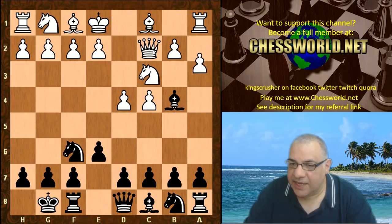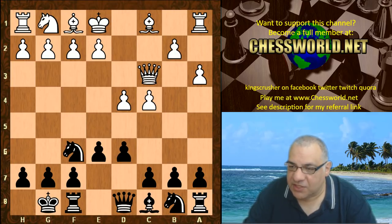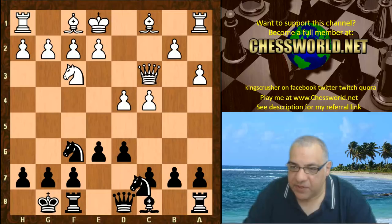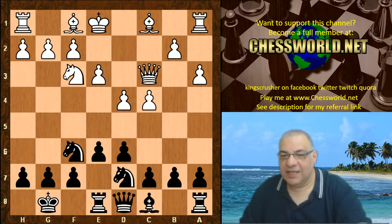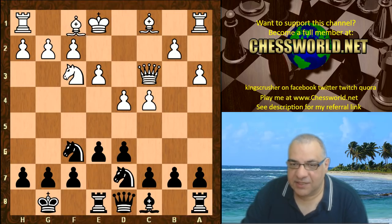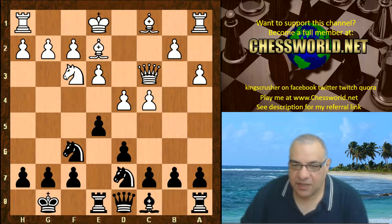Black castles, a3, Bishop takes, Queen takes. White has the Bishop pair. Leela plays d6, Nf3, Nbd7, e3, and now Re8 for a quick e5. This is actually a very aggressive idea, setting up an advanced pawn chain - a bit like another game we've just looked at on the channel.